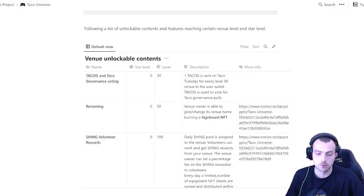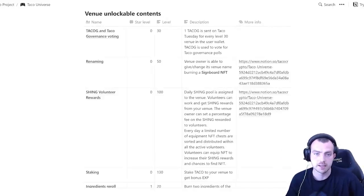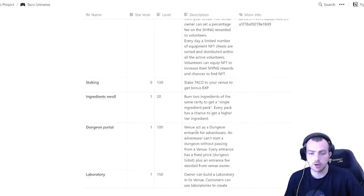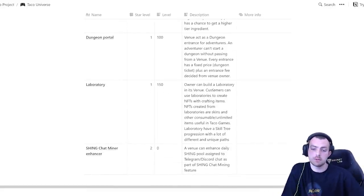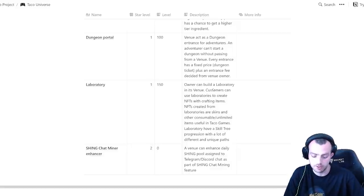At level 100, a daily Shing pool is assigned to your venue and volunteers can work to earn Shing rewards — that's the free-to-earn piece. At level 130, you can stake Taco for bonus XP and re-roll ingredients for a higher chance at better ones. At level 100 there's also a dungeon portal where adventurers pay a fixed entrance fee, generating passive income. At level 150, owners can build a laboratory and create their own NFTs — skins and consumables — plus there's skill tree progression.